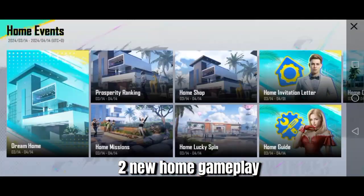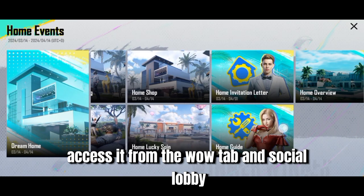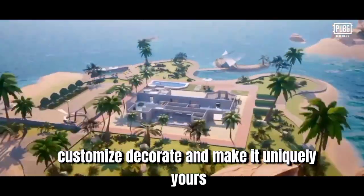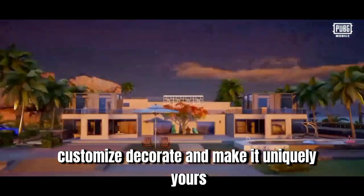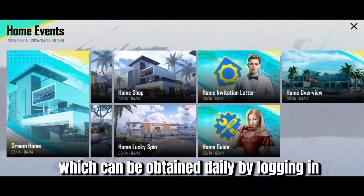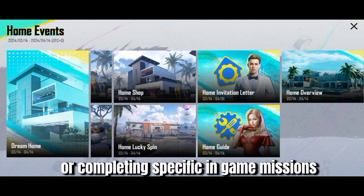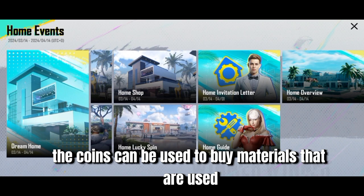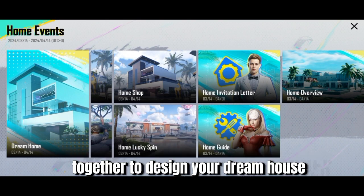New Home Gameplay. Access it from the WoW tab and social lobby. Freely build your dream home, customize, decorate, and make it uniquely yours. It involves use of home coins, which can be obtained daily by logging in or completing specific in-game missions. The coins can be used to buy materials to design your dream house.